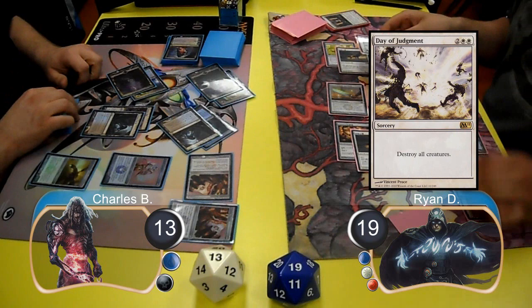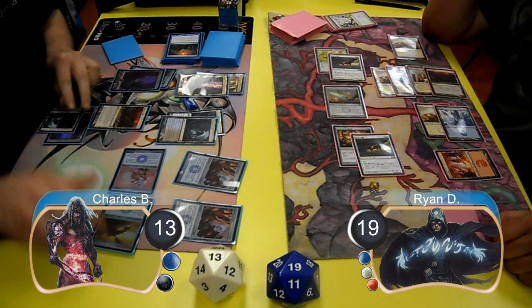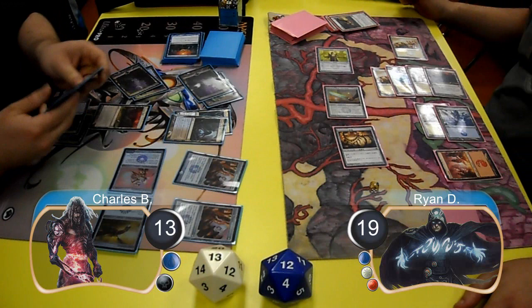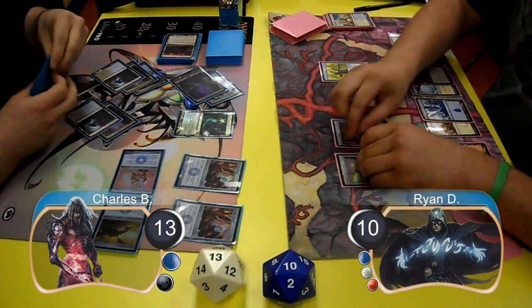Post-combat, Ryan tried to wipe the board with a Day of Judgment, however Charles stopped it with a Mana Leak. Charles then attacked back with his Etched Champion and his Steel Hellkite for 7 damage, taking Ryan down to 12. He activated the Hellkite's ability to destroy all permanents with a 2 mana cost, killing the two Hawks. Charles also pumped up the Hellkite twice for 2 more damage, bringing Ryan down to 10, then used his Tectonic Edge to destroy Ryan's Celestial Colonnade before passing the turn.